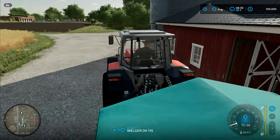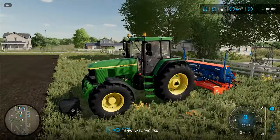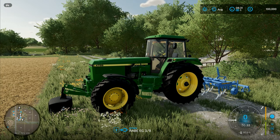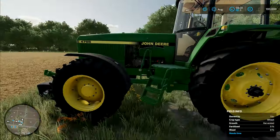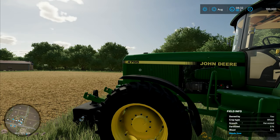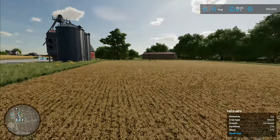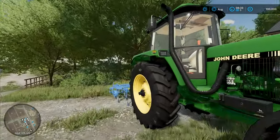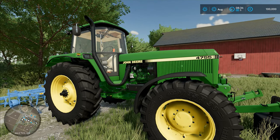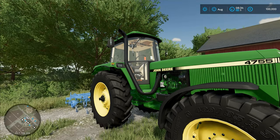We've got a farm pickup here, a Massey 3670 - driven one of those a little bit - and a John Deere 7810. I didn't notice this before - look, this is an old tractor. This is a round cab John Deere, a 4755, which is quite a bit more powerful than the tractor that I learned to drive on. I sort of learned to drive on a Massey Ferguson 35, the little old ones, but I also did a lot of my learning in a John Deere 2650, which looks exactly the same as this, just a bit smaller - slightly shorter on the bonnet - because this one's got a bit more engine to stuff in front of it than the 2650 did.